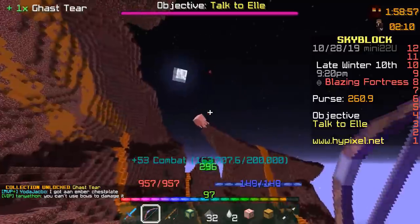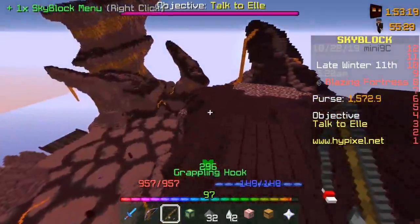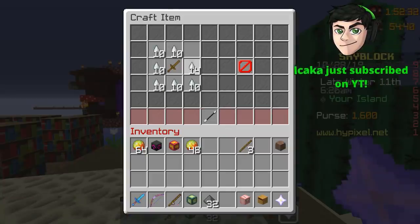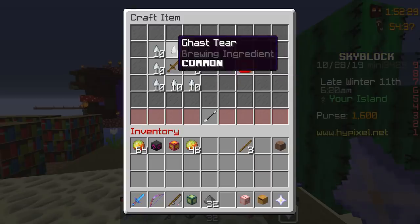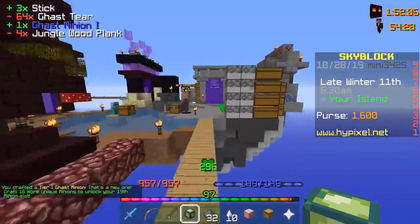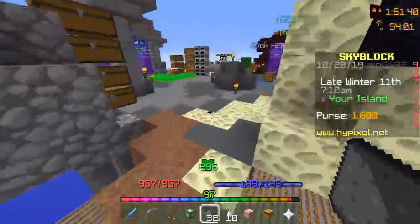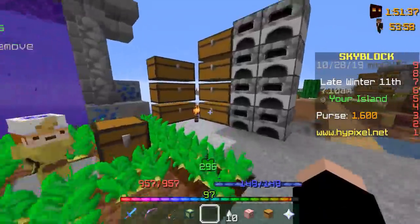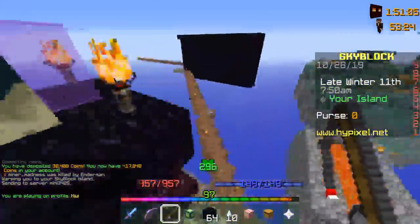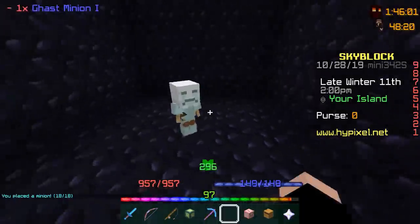We got a ghast here — this is how we're gonna get ghast tears and gunpowder. Oh no, it's turning day — what a scam. All right, ghasts aren't gonna spawn anymore. Wait a minute — it's 8%! That's right, ghast minion one. Beware of explosions. So where am I putting this? It's gonna have to be in its own quarantine chamber. We're gonna put down this ghast minion and make a little cage out of obsidian.